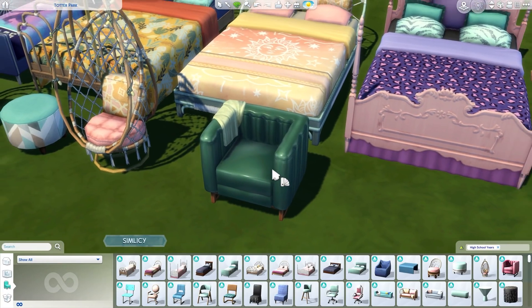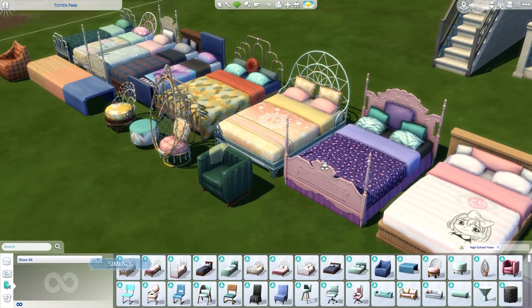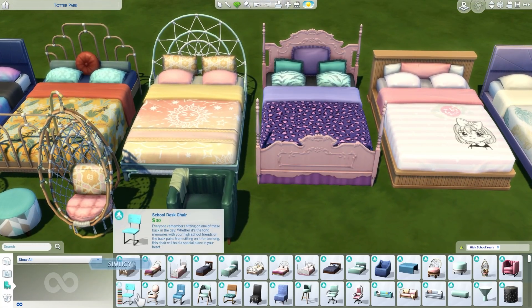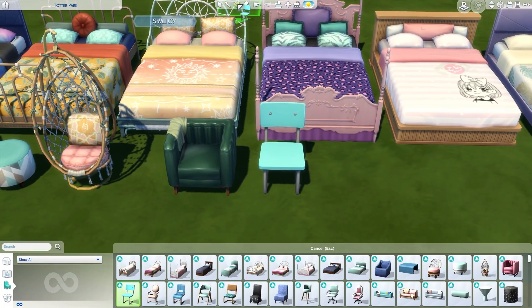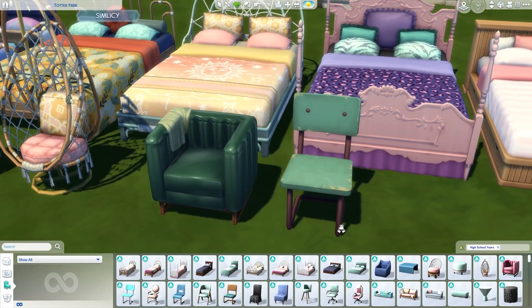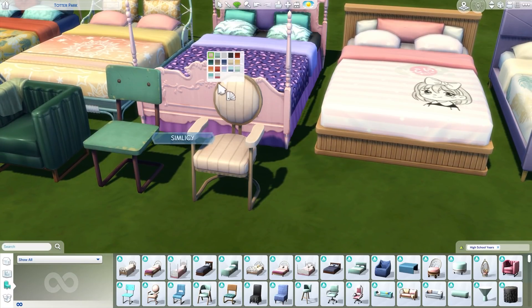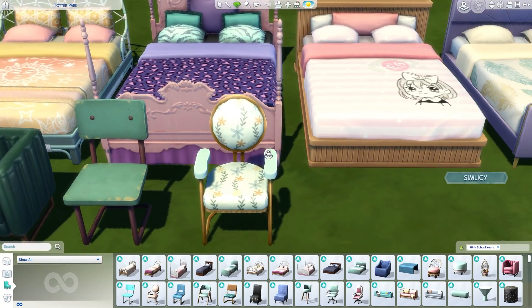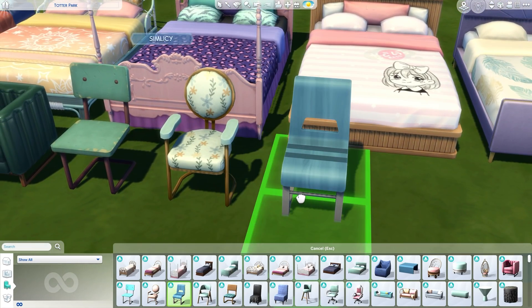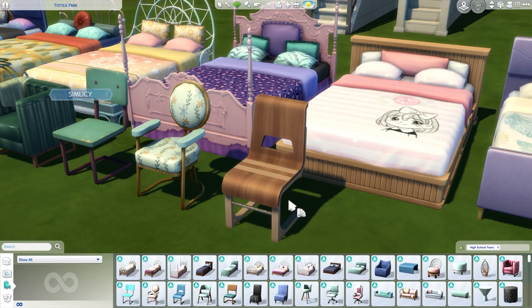I'm really impressed by the build and buy items in this pack. I like the variety and all the personality — it shows so many different types of teens. Then we have a plain simple school desk chair with lots of different swatches, some of which are more worn — I absolutely adore that. I love when they give us swatches that don't look pristine and perfect because it's so much more realistic. Then this chair is just amazing — I want it in real life. And then a chair that would also look nice in a school, in similar swatches to the art deco pieces.